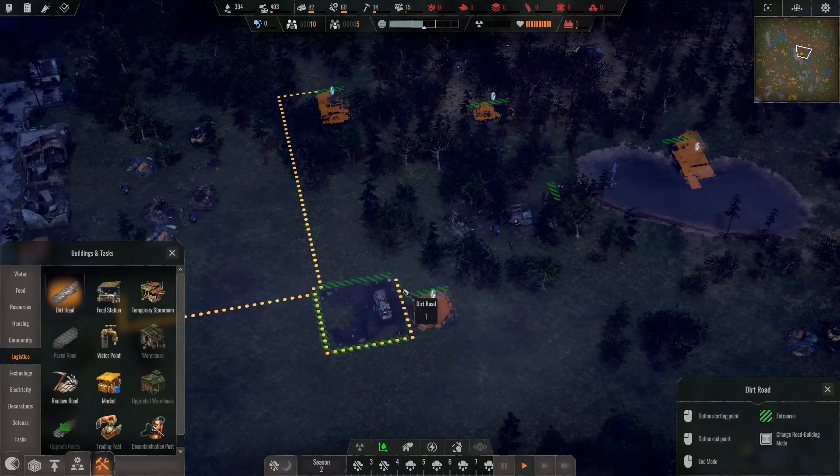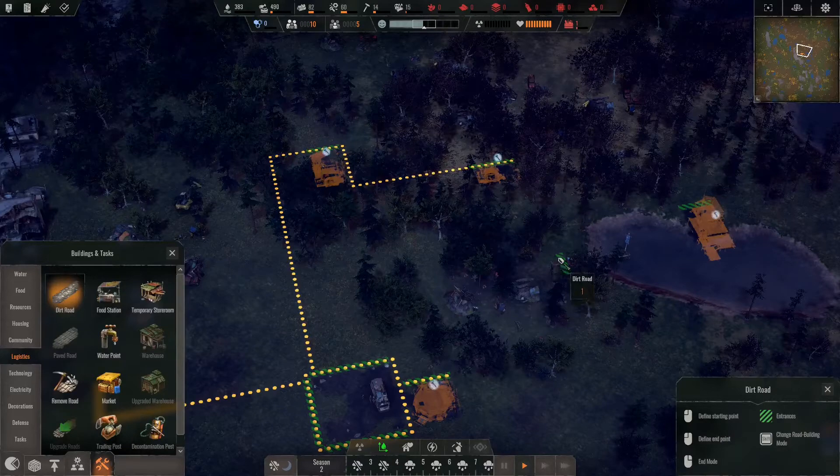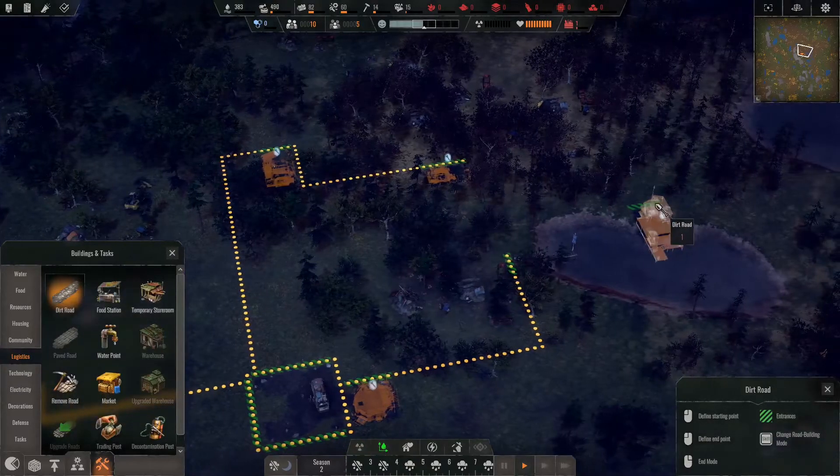Maybe that's what I was doing wrong with the fields — I was trying to click and drag, but it's click, move, and then click again. Also, this game sort of reminds me of Regions of Ruin. I love that game too — it's another colony sim, but it's actually quite different.